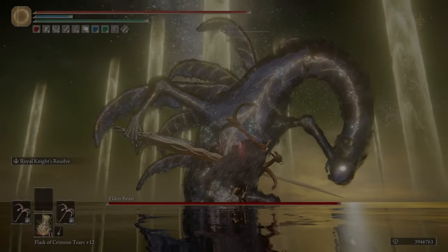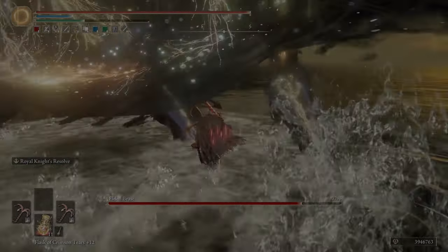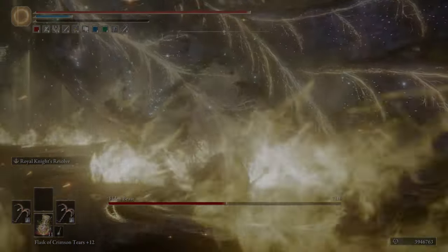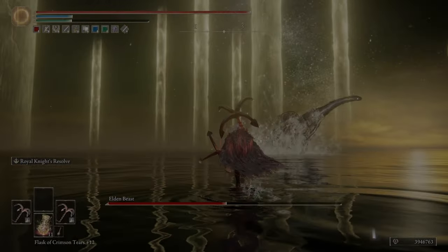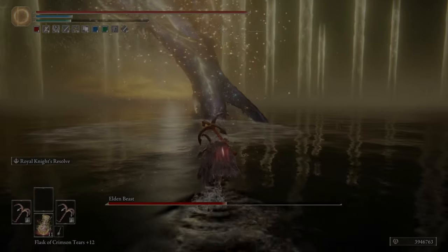The small regen that you get doesn't matter, because you have worse damage than the Rusted Anchor if you can properly use the Rusted Anchor and get the counter hits. And it's the same thing for the Giant Crusher — the Giant Crusher has worse damage than the Rusted Anchor if you can get the counter hits. You should be able to get the counter hits, since the bosses have such long recovery times.